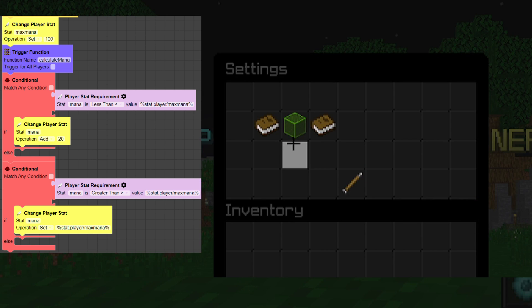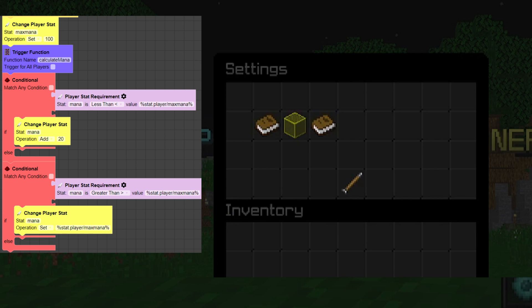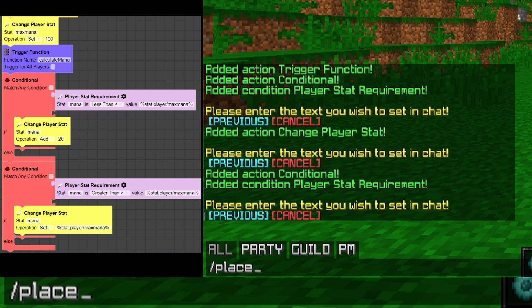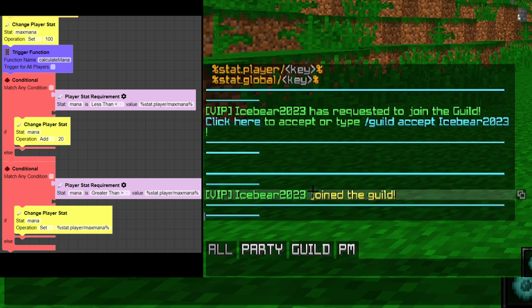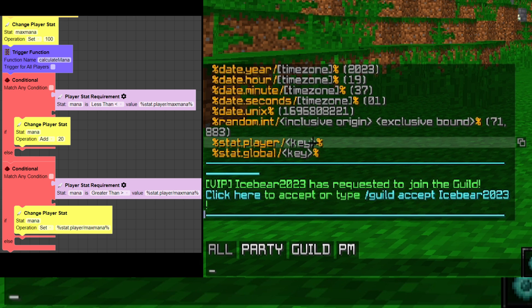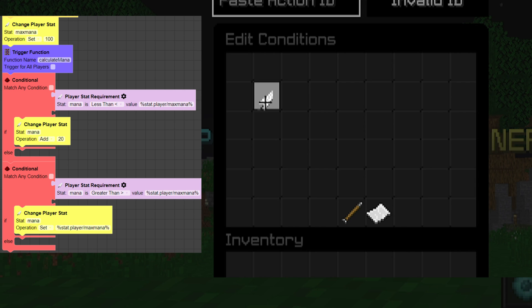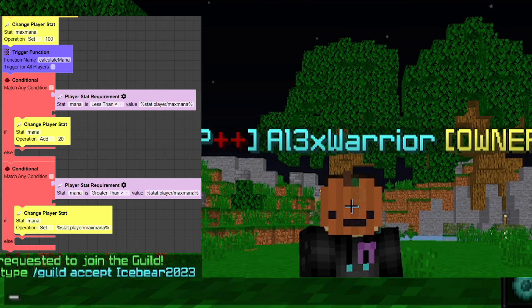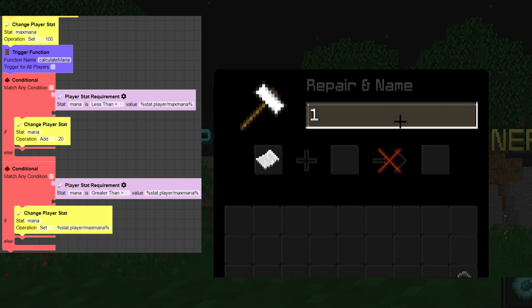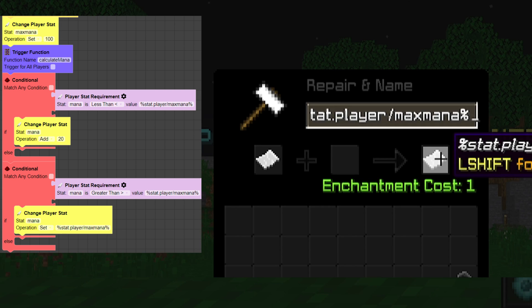The second conditional checks if 'mana' is greater than stat.player.max_mana. Note: the 'stat.player' syntax uses placeholders — you can see the full list by running the command /placeholders. If mana is greater than max mana, that means a bug occurred, so we set mana to stat.player.max_mana. That completes the mana handler function.